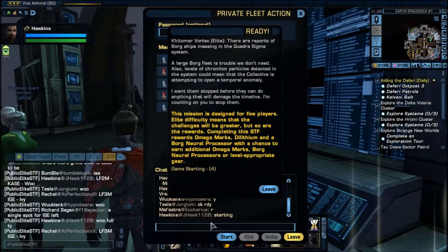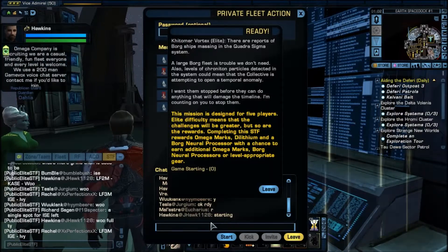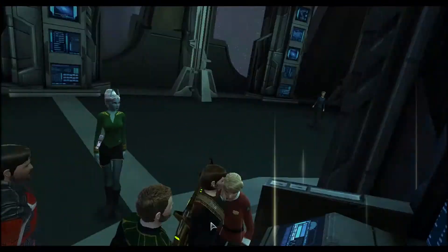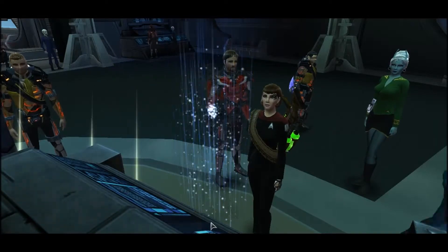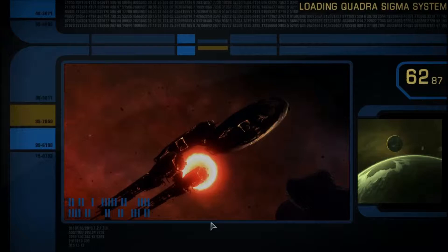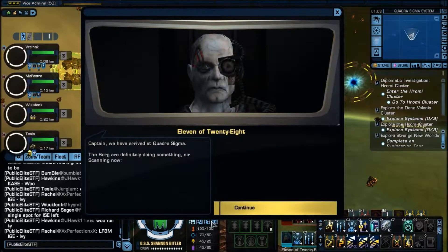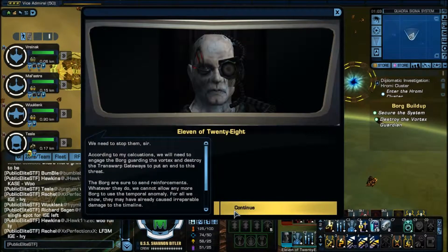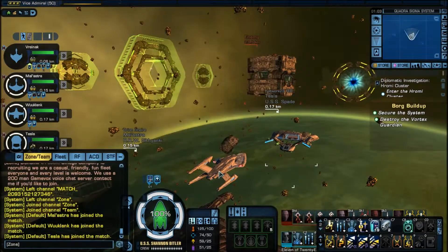Hello guys, Hawkins here once again. This is the video tutorial for the Kitomer Vortex Elite STF space mission. I've had a couple people asking the correct way to run this — they've been having issues with the mission failing around halfway through. This is the best way I know of to get the optional objectives, and also the way you need to run it if you are in the public elite STF channel.